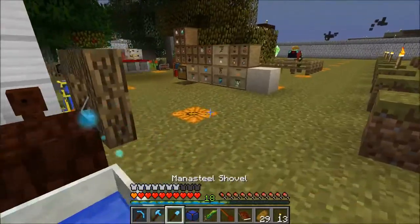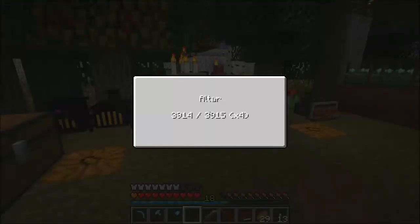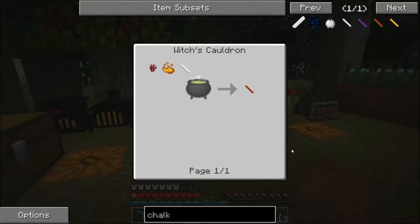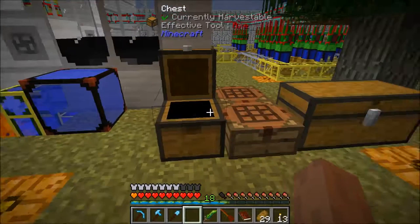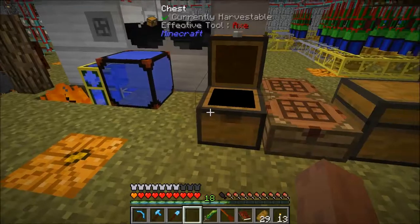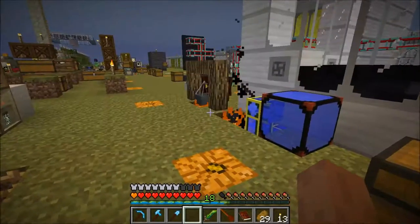Let's put this thing back down so it fills back up. How do we make some more chalk? White chalk with blaze powder and nether wart. Nether wart, blaze powder, and white chalk. And of course it's going to be... yeah, saw that one coming.